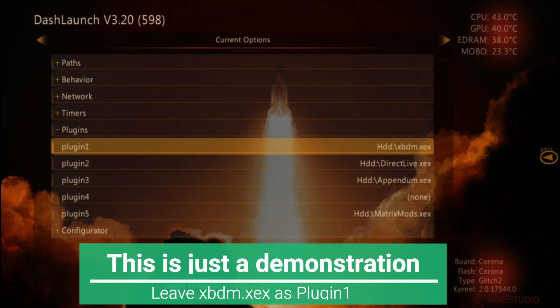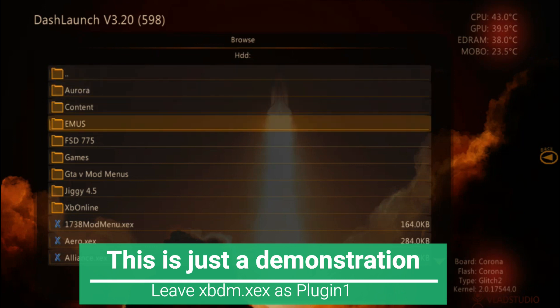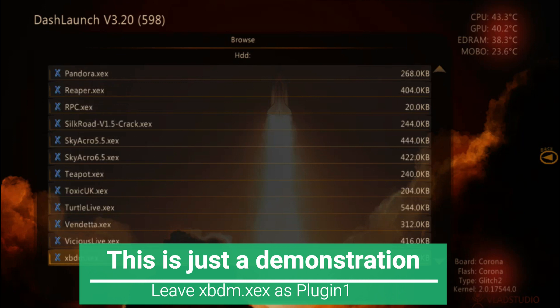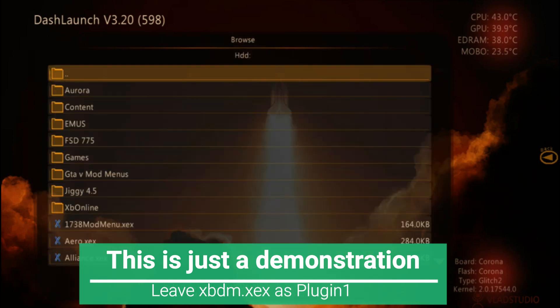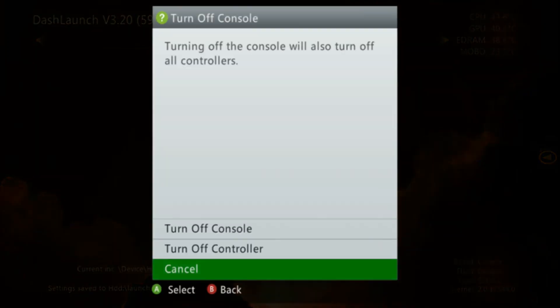You can press A on XBDM or whichever plugin and scroll down to pick what you like. Sometimes files aren't named exactly correctly, but the name usually gives it away. Once you're ready, press RB, go down to HDD, press X, press A, and then turn off your Xbox. Go ahead and repower it back on and wait for it to go to the dashboard.